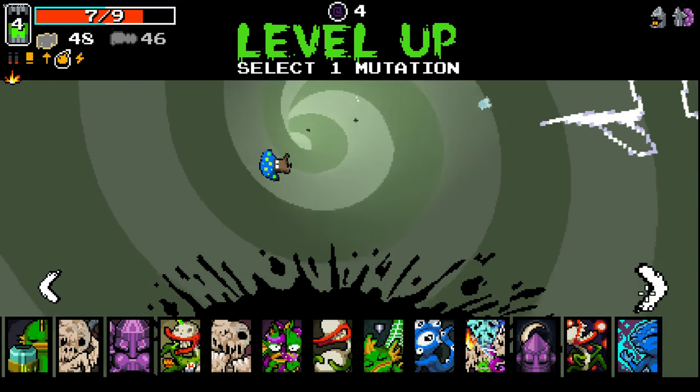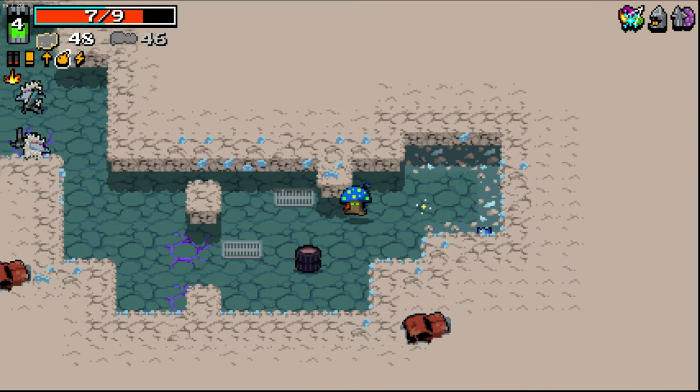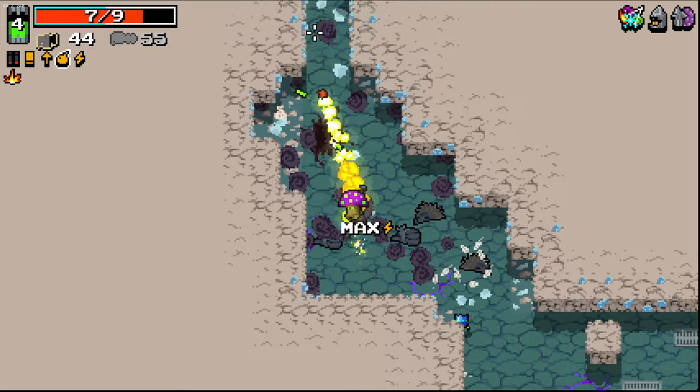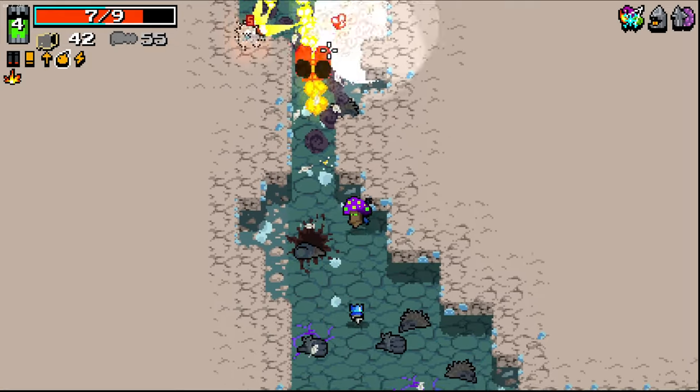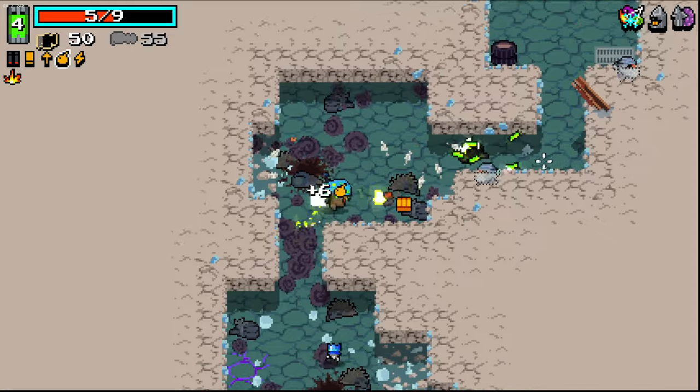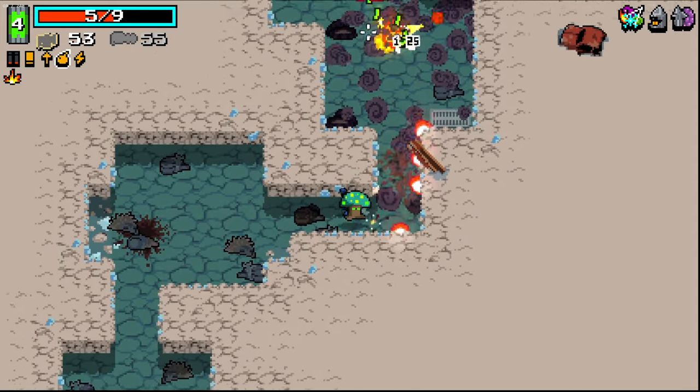Mood Swing — obviously first choice. We got explosive on it, not fire. Okay, explosive's fine by me too. Now our fire's going to spread a little bit, so we get some AOE, some range on a weapon that already has a bit of AOE and range. We get more. Now that's a bonus.